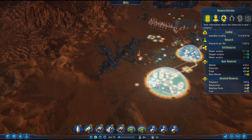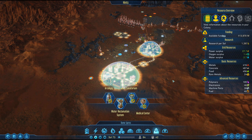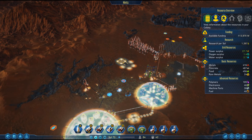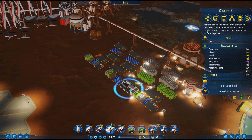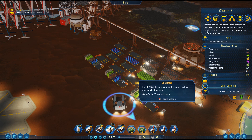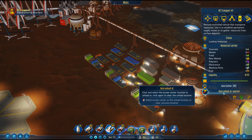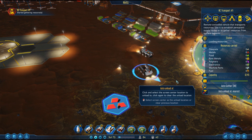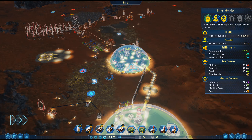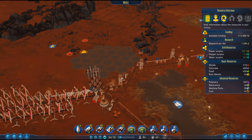Hey guys, welcome back to my channel! We're continuing in Surviving Mars and I have a massive thing to tell you. Looking through mod packs, I found one that does an auto-gather feature. We've got a guy who's actually going to go out and auto-gather things — he's just going to keep going and collecting resources, which I am so happy about. We could have an army of these!